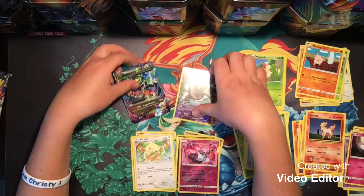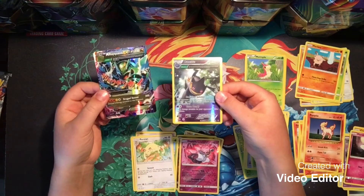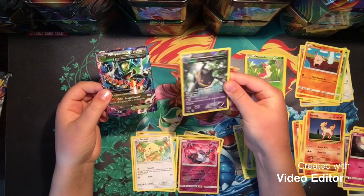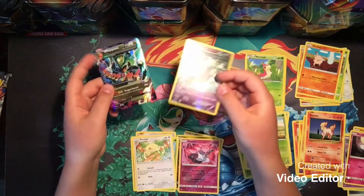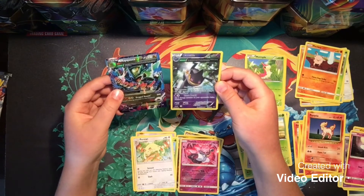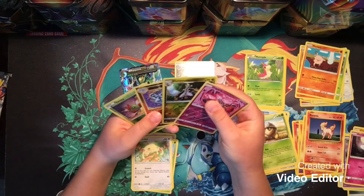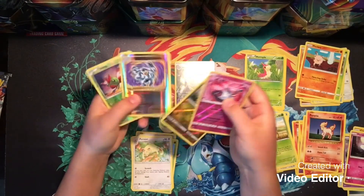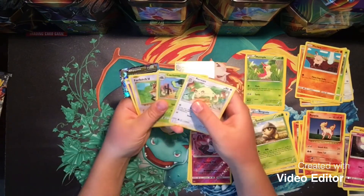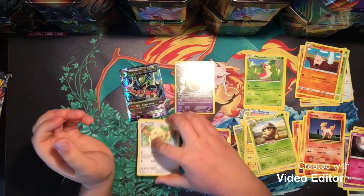So guys, that was a pretty good video. Just to do a little recap: we got the Mega Rayquaza EX, along with the Banette card — they're almost like Full Arts but they're really not. We also got two other Reverse Rares: the Diancie and the Machamp, which is awesome. Our regular rares are Persian, Cacturne, Farfetch'd, and Hoopa. So that's not too bad.